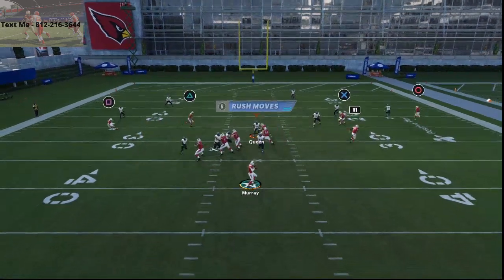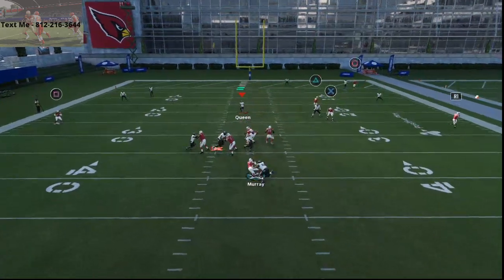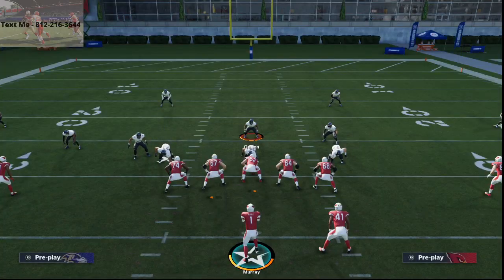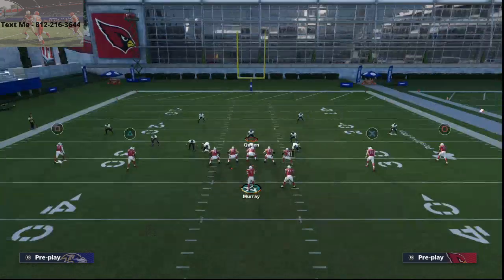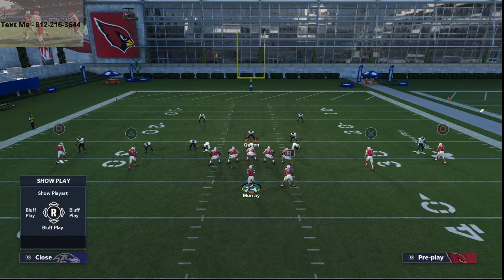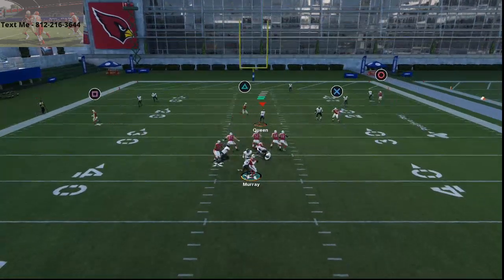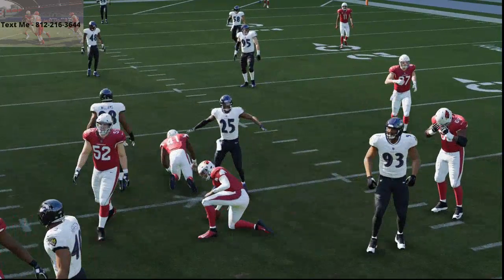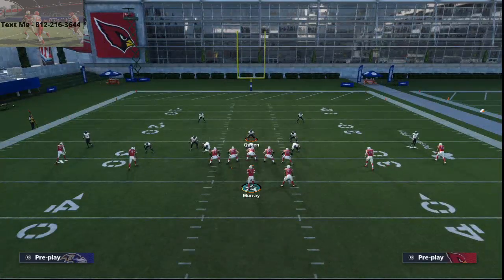If you do that, you're going to be very successful in this year's game from a blitzing standpoint. So that's one of the best blitzes in the game — Nickel 55 Normal. You get great coverage from it. What's cool about it is you can adjust the coverage however you want. You'll see, once the rusher gets through, you're going to get that edge pressure or that A-gap. The running back is going to have to decide who to pick up. To me, this is one of the better blitzes right now — there's not much they can do to stop this.